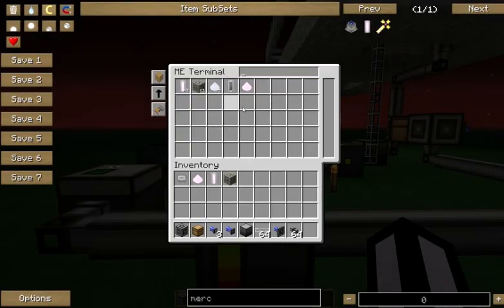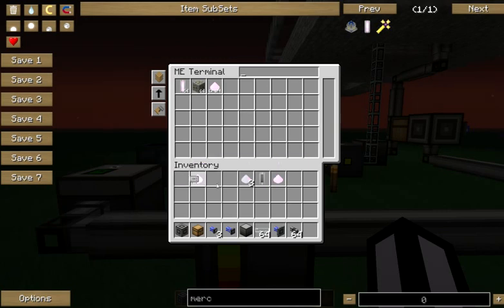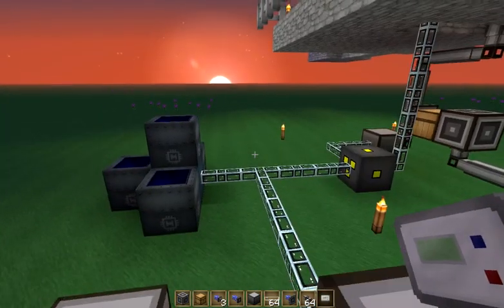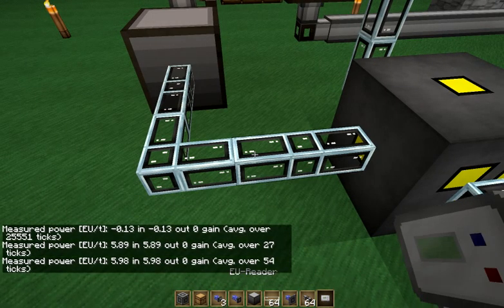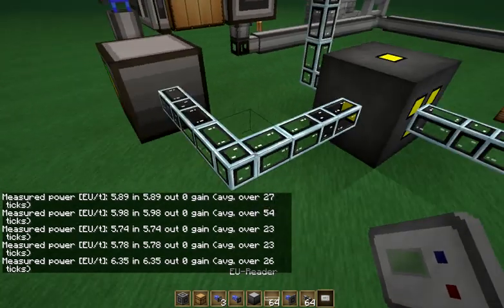And so we've got our three nickel dust, our empty cell, and our platinum dust back in here. Let's go ahead and take all this back out. It looks like I've got enough for 64, so let's ask for a full stack of platinum dust and just see what happens. We're going to go ahead and get our EU reader ready here because it does everything pretty quickly. So full stack — let's check and see what our usage looks like. We're using almost six EU per tick there, so that's not too bad.